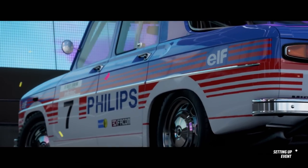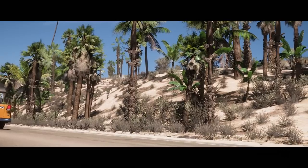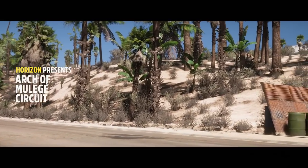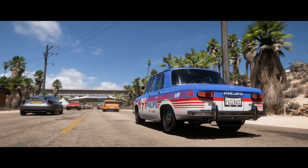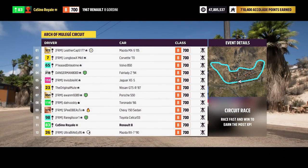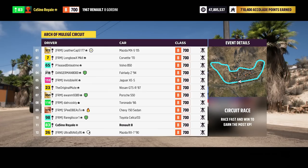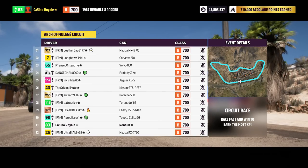The way this works is the first race we're doing here, everybody is starting off in B-class cars. Everyone builds a car to the top of B-class. However, depending on your finishing position in this race, the PI for your car going into the second race will be adjusted. The top cars are going to lose PI while the bottom cars are going to gain PI, so it's going to be a bit jumbled up.